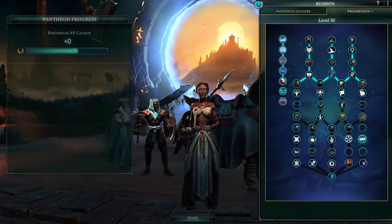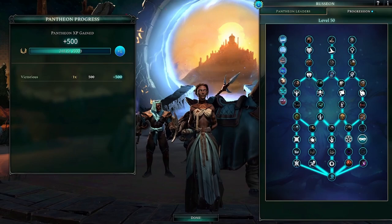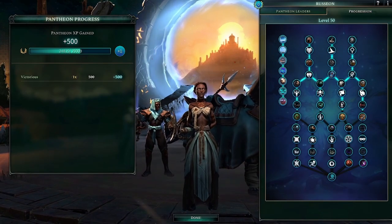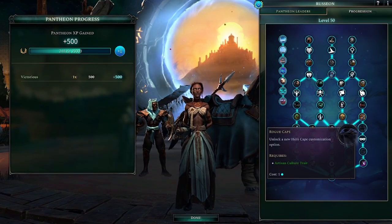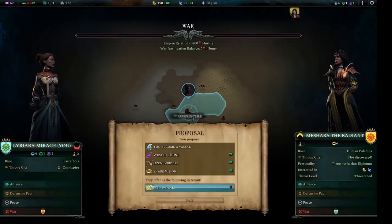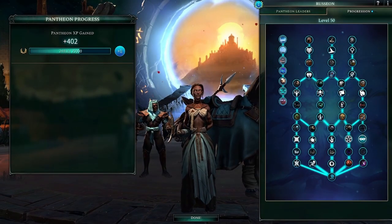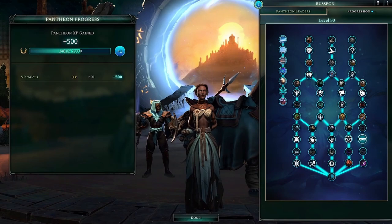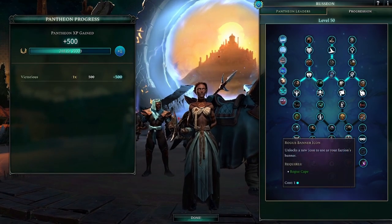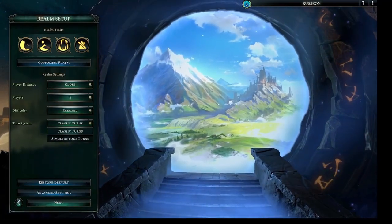Next, let's talk about how to get max pantheon levels in just about 90 minutes. You can get one level per game victory, and this is how you can win in just one and a half minutes. By setting up a 1v1 game with an AI, you can exploit this for rapid pantheon experience gain.